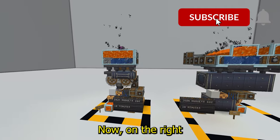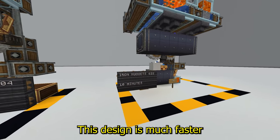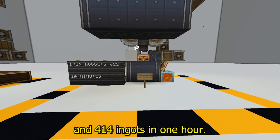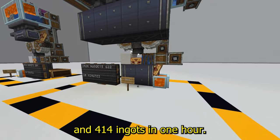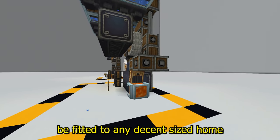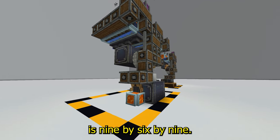On the right we have a larger and more efficient version. This design is much faster as it produces 69 ingots in 10 minutes and 414 ingots in 1 hour. This design works the same as the last and can be fit into any decent sized home or building. The overall dimensions of this one is 9x6x9.